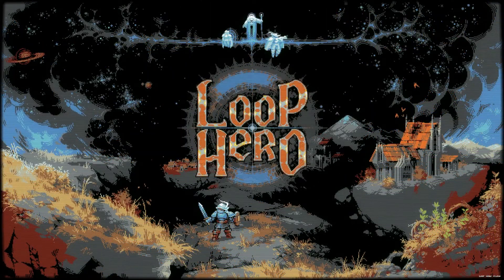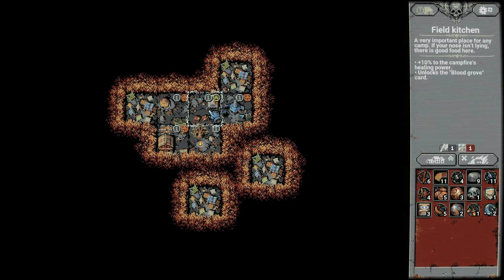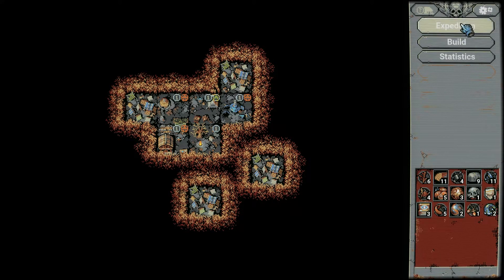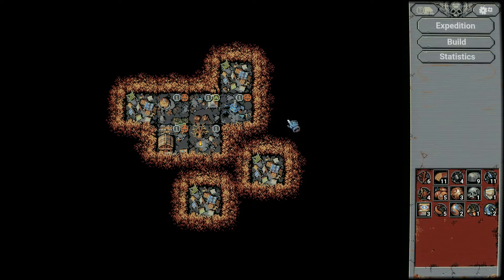Hey guys, this is Kirob speaking and today we are back in Loop Hero with the fourth episode. After getting schooled on the third, I think we are off to a hopefully good start by just continuing here and seeing what we can do. The field kitchen could be upgraded still, but that would take all our remaining food resources. I'm not sure if that is important or not. Also, I would like to actually build a farm next. What did we gain last time? We did build a gymnasium, so now we have a new feature unlocked.